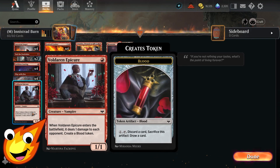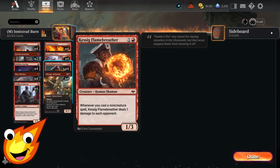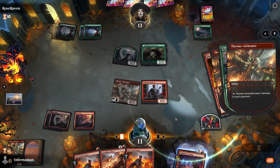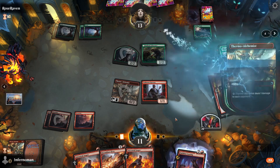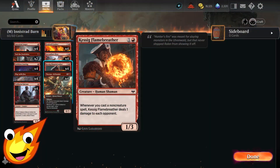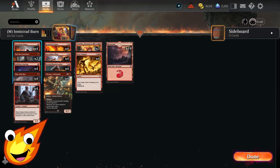Voldaren Epicure does a little bit of early damage and creates a Blood Token, which we can use to help filter through our deck in the mid to late game. Thermal Alchemist will ping for damage — remember, to maximize it you want to tap it before your spell resolves to get the maximum damage. Keswick Flame Breather doesn't require tapping; it does a little damage when you swing in. Festival Crasher is one of our finishers, getting +2/+0 until end of turn whenever we cast an instant or sorcery, and we have plenty of those.